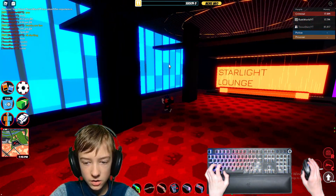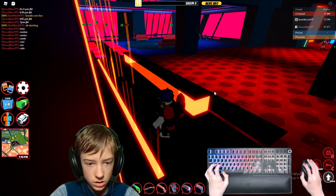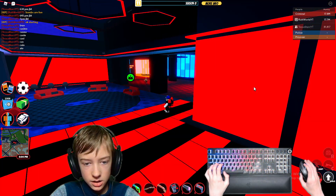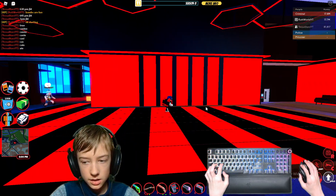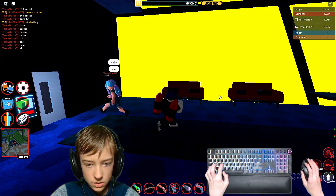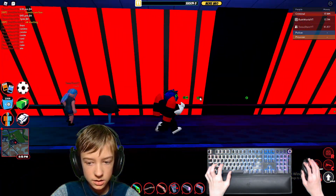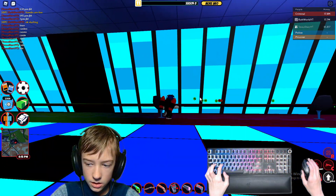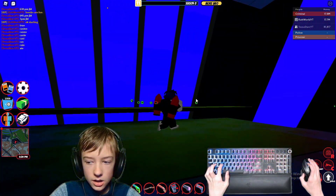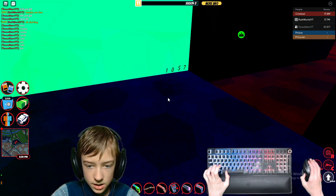The first thing you gotta do in order to rob the casino — there's a code hidden somewhere along this light wall, along these lights. When you find it, you just gotta come type it in. Me and TessastarsYT are gonna look for it. Hopefully this code is not too sneaky, but it's very sneaky. Oh, I just found it over here. Looks like it is 1057.